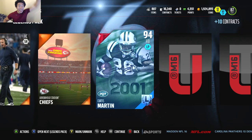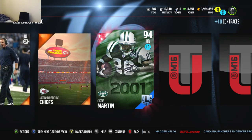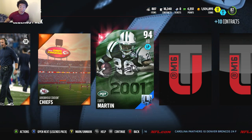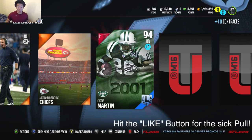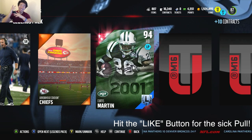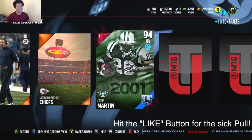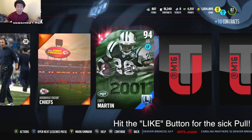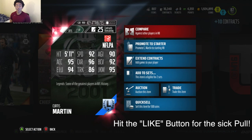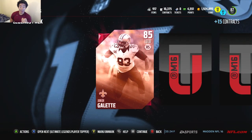We're scrolling — we get a 94 Curtis Martin! Let's go! We pulled a Legend in a regular pack, not even a Bundle Topper. That's my second best pull — my first was around a 98 running back. Now we got a 94 Curtis Martin. No way! Let's take a look at the stats: 95 Acceleration, 92 Speed, 95 Juke, 96 Carrying, 94 Elusiveness, 86 Truck. A very balanced card, guys.